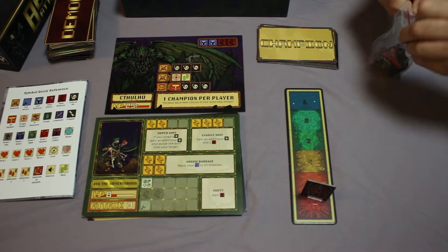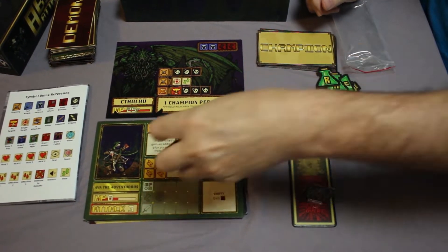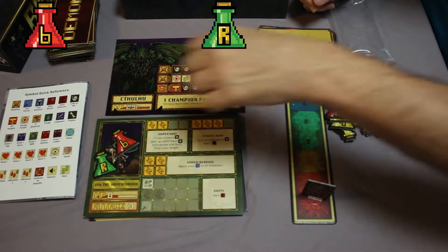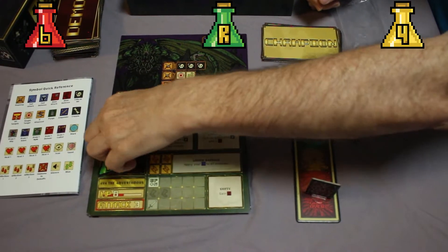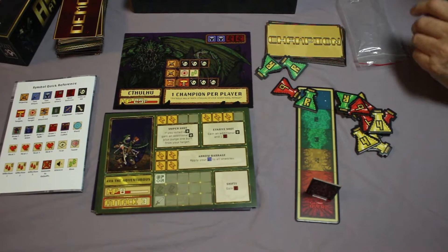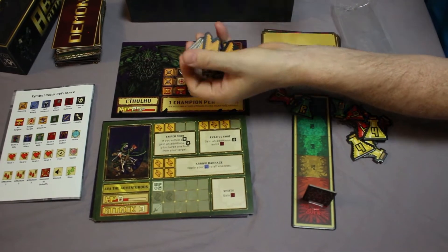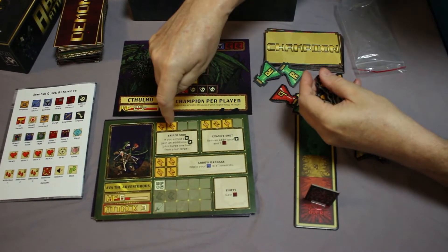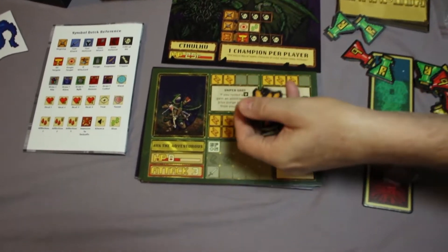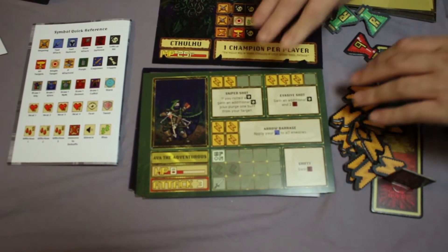Here are printed cardboard tokens for potions. You have healing potions, resurrection potions, and energy potions. They're nice and big and chunky so you can play with them. Here are energy tokens. You spend energy to use your abilities. You can see on this guy — this ability costs two energy, this costs three, and this costs four. Then you store the energy and you spend it when you want to do things.